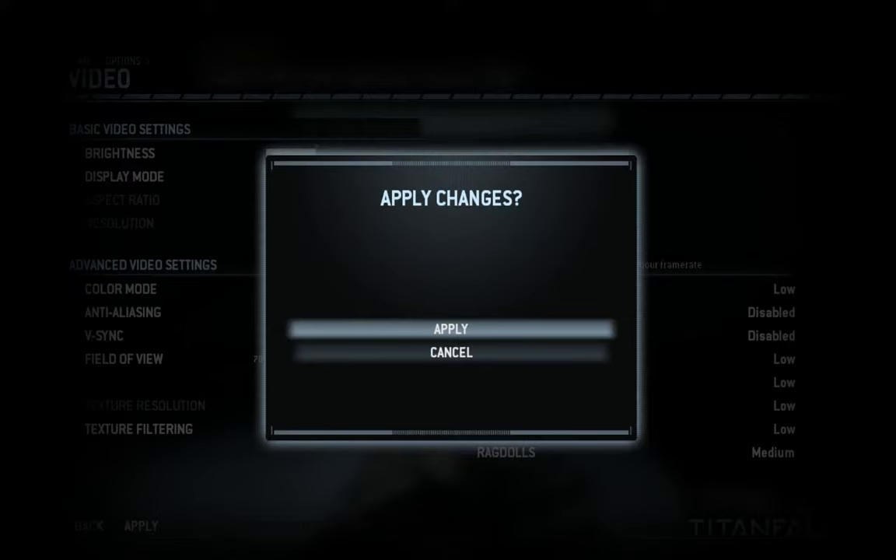Pilots can control their Titan's AI when they are on foot. The AI can be toggled to follow you or guard its current location. The lower right corner of your pilot HUD displays your Titan's current AI mode. Put your Titan into follow mode. When your Titan is in follow mode, it will try to stay close to your position. Get close to your Titan and re-embark.